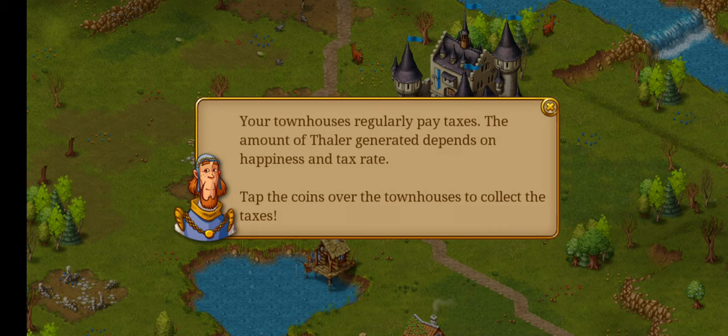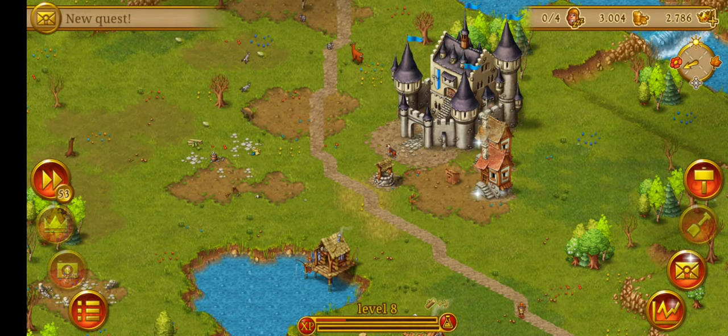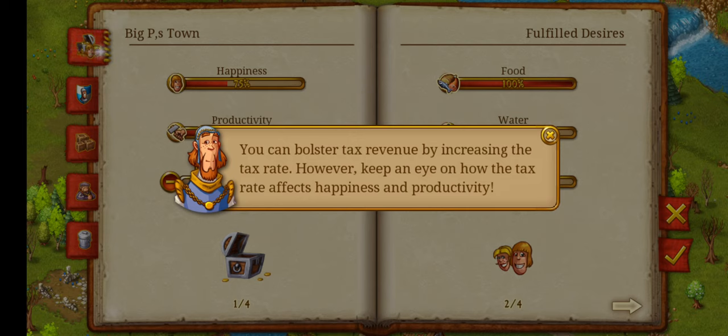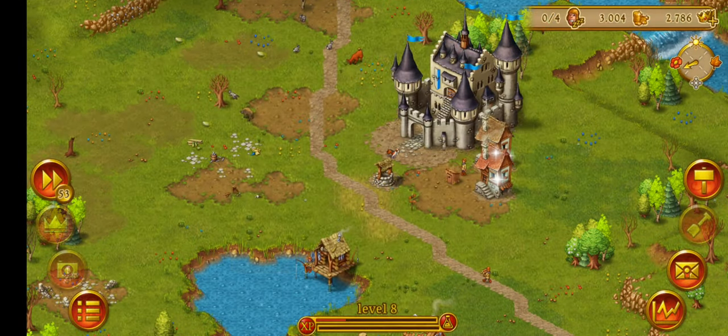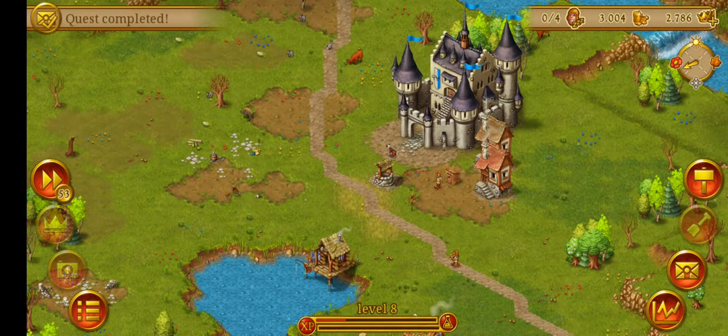Your town houses regularly pay taxes. The amount of bailer gathered depends on happiness and tax rate. Tap the coins over the town house to collect taxes — ooh, 20 tax per house. You can bolster tax revenue by increasing the tax rate. However, tax rate affects happiness and productivity. It's pretty low. So it tells a timer for when tax is paid — this one's about 40 seconds.